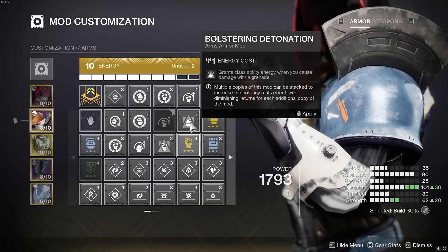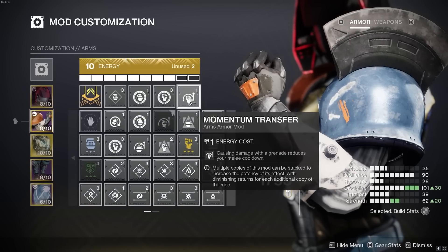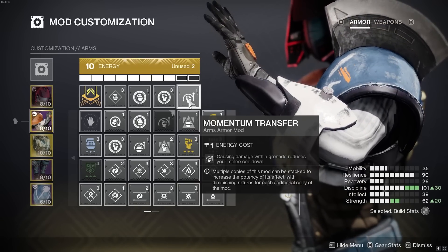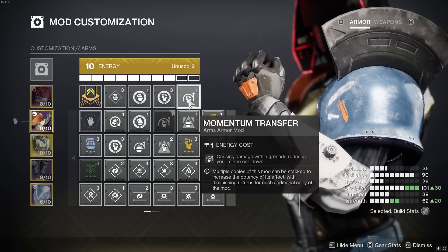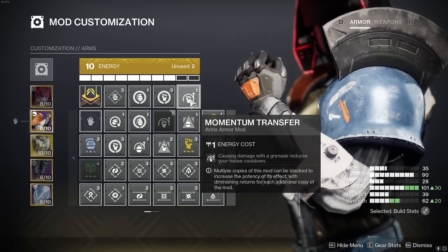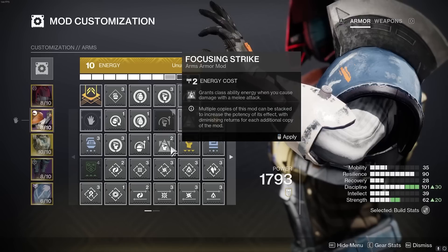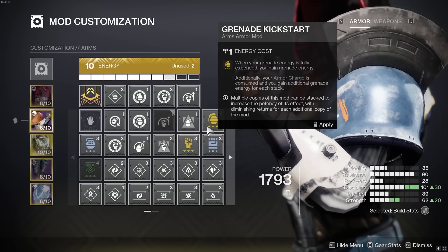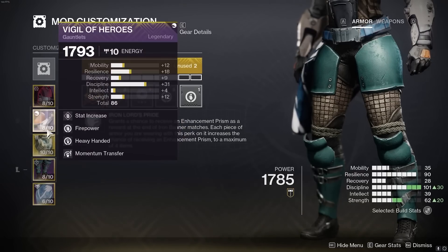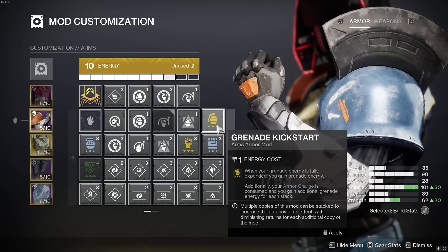The gloves have the best mod slots in the entire game — Kickstart mods, Momentum Transfer, Bolstering Detonation, Focusing Strike, and Impact Induction all give 20% energy back to whatever you're targeting. I went for Momentum Transfer because my Strength stat is really low, so melee cooldown is my longest, and I'm already getting grenade back through fragments and Devour. I also have a Demolitionist weapon, so Strength felt lacking. If your grenade is lacking, use Impact Induction; if ability energy overall is lacking, use Bolstering Detonation or Focusing Strike. I'm not using Kickstart mods because I really like having weapon surges in my build for extra void weapon damage — missing those is a pretty significant loss.